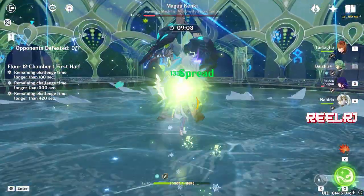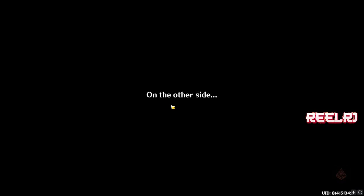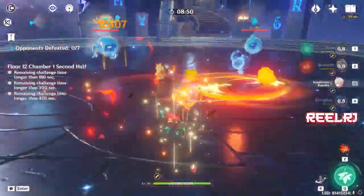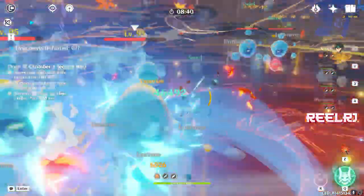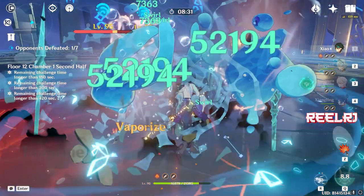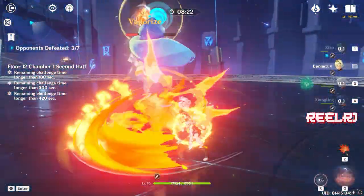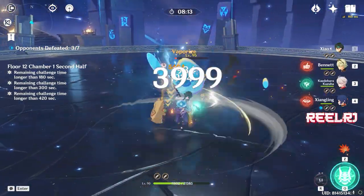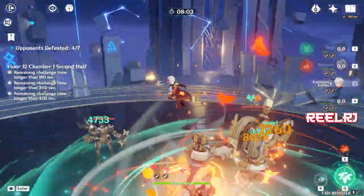Prototype Amber gives Neuvillette 41.3% HP, which significantly boosts his damage. It also helps regenerate the elemental burst faster so you can spam it very often. Neuvillette's elemental burst only costs 70 energy, so with Prototype Amber you can literally spam his ultimate. On top of that, it regenerates 6% HP every 2 seconds. Best of all, this weapon is free to play — it's a craftable, forgeable weapon you can get for free and refine to R5 with no wishes or money.